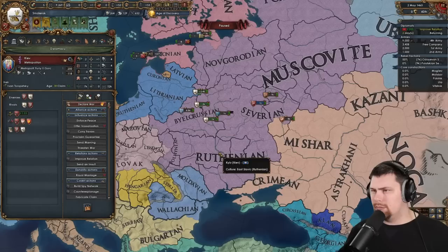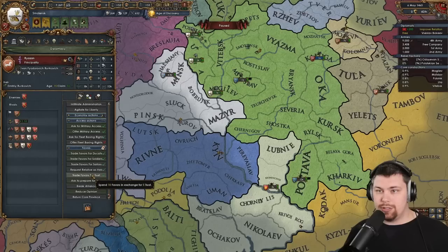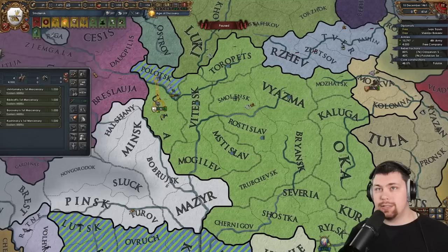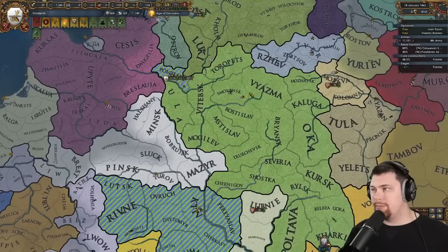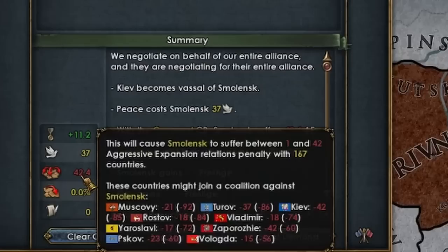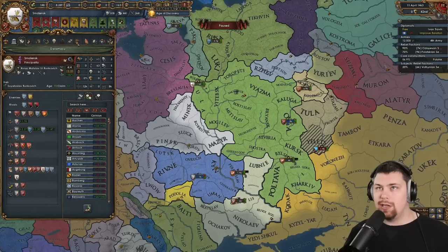They're Ruthenian — why do I not get the Unite Rus CB against them? Either way, I have claims on most of their land, so we'll just attack them for claims. Ryzon is willing to join this one, so let's go ahead and ask them to prepare for war and call Ryzon in. Let's get these guys off my capital and off my other forts over here. That is a stack wipe — very nice. I think we can get rid of our mercs at this point. We've got subjects and friends we can call into wars. Let's kick these guys out of the war, take all their money and war reps. Maybe I can even subjugate them for 42 AE — super reasonable. They're quite upset with me, but we can get them. We have 100% of them, so 15 years to make them loyal.